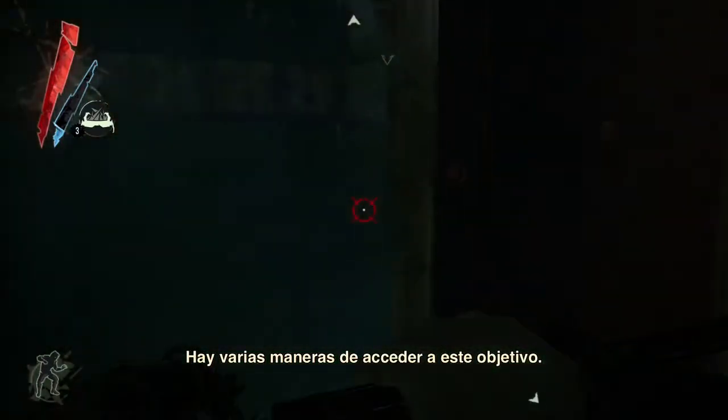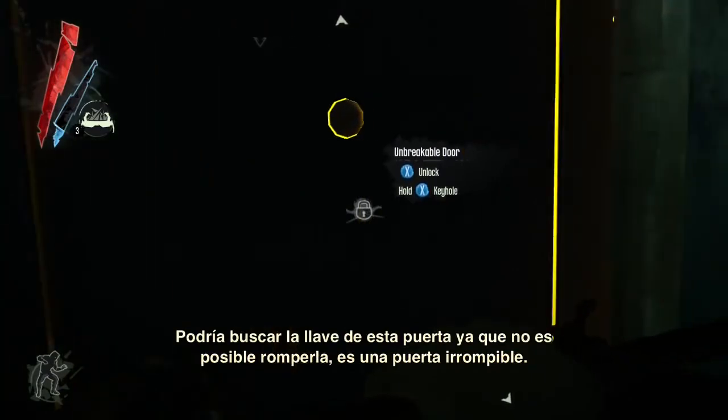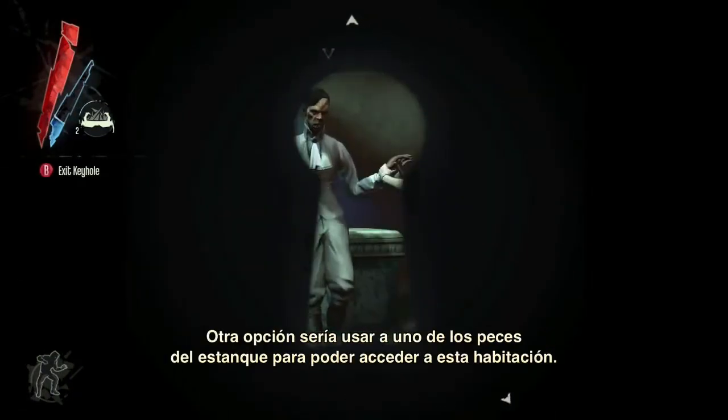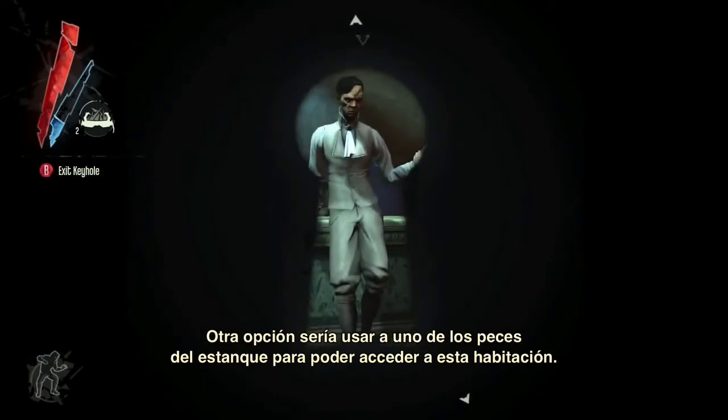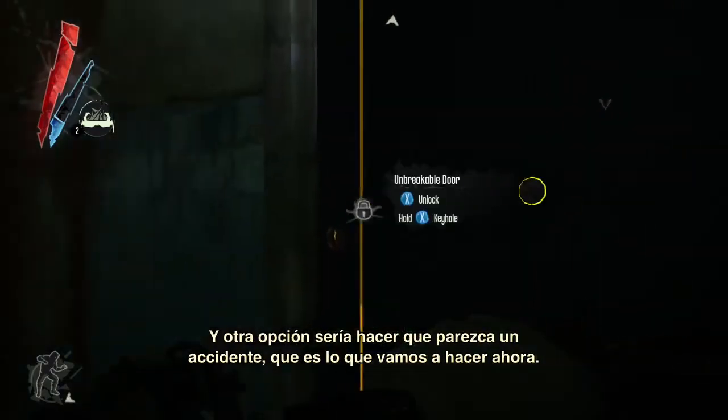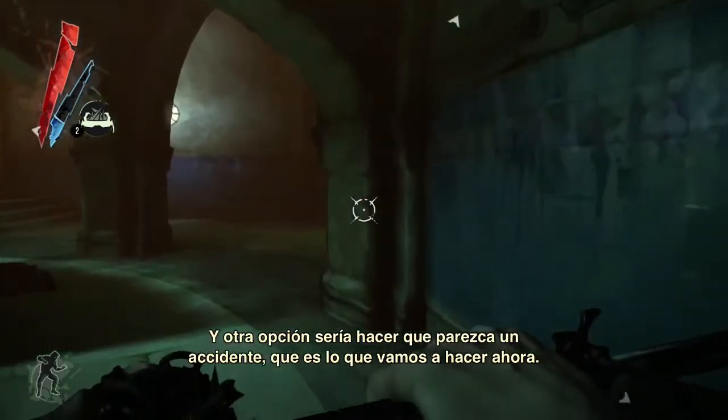There are several ways to access the target. One would be to find the key for this door, because it's an unbreakable door. Another would be to use a fish in the pond and infiltrate that way. The other way is to make it look like an accident, and so this is what we're going to do here.